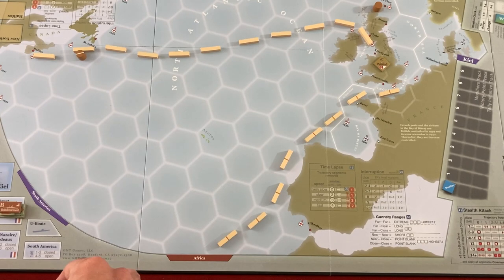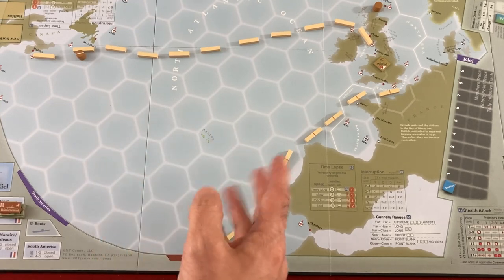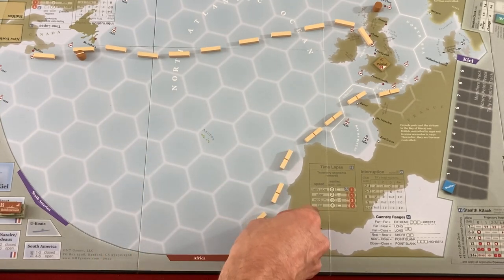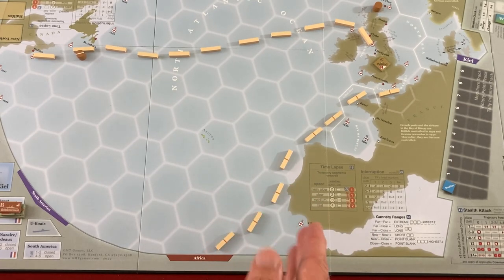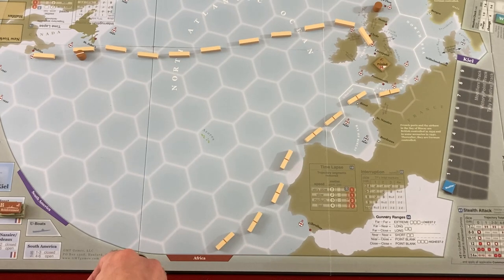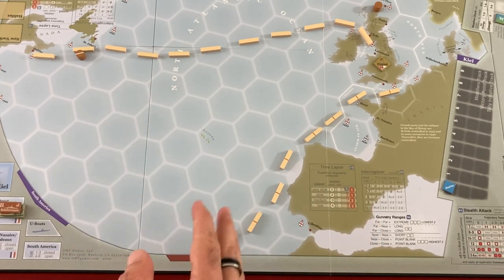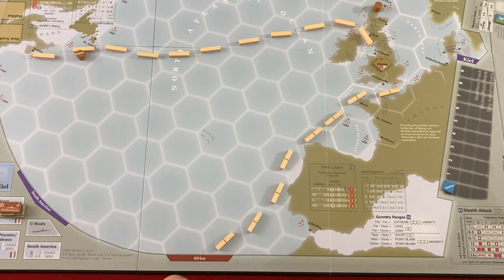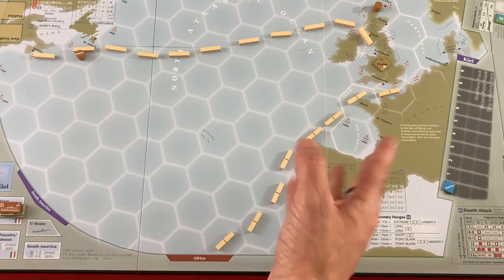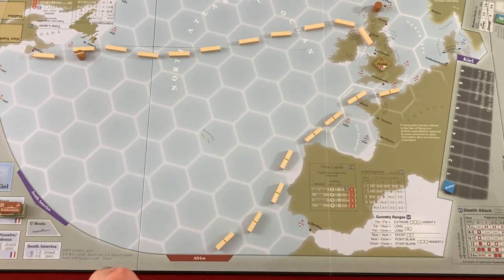You can always take the pass action, which automatically gives initiative to your opponent, but when you do that you get a time-lapse. A lot of other actions will also trigger time-lapses. When you time-lapse, you pick one of your trajectories and take away a certain number of pieces from either end — usually toward whichever destination you're trying to reach. The slower the ships, the more pieces get removed. You can only have a convoy land somewhere once the number of pieces left gets to a certain size.